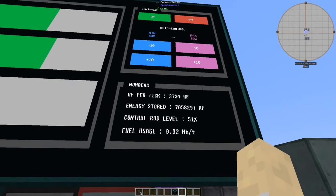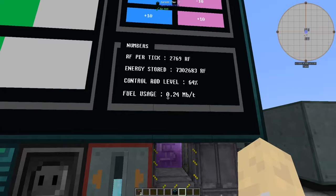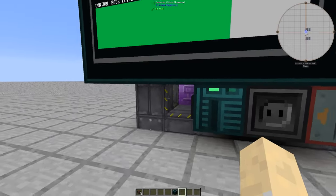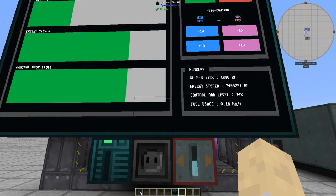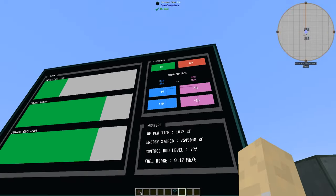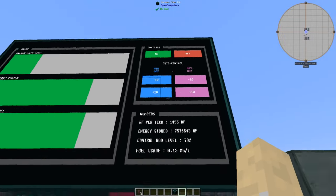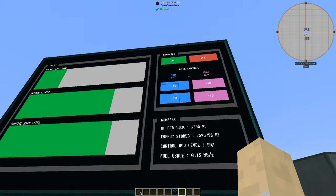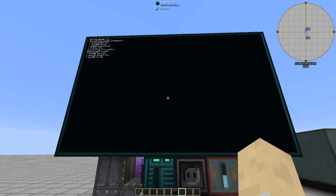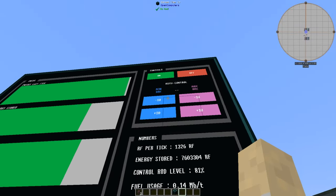Then it's going to try to stabilize to exactly what you're targeting in RF per tick, while it inserts the control rods. That way your fuel usage goes down, saving you a lot of fuel — and if you've played Extreme Reactors in 1.10 you know they use a lot of fuel. You can play with these settings and they do save on your server or your single-player save.